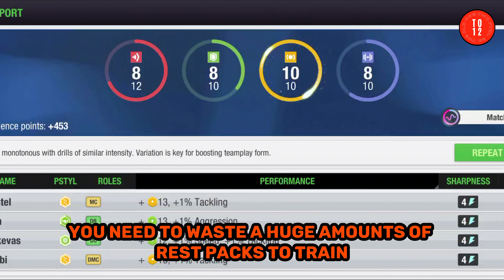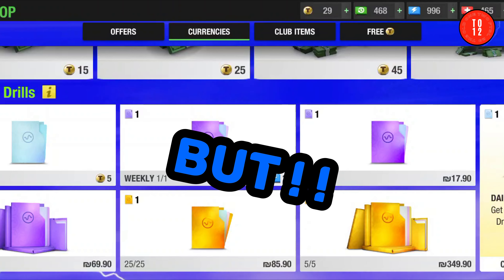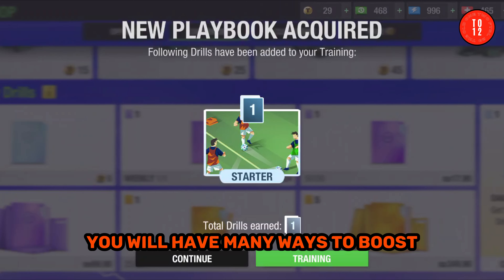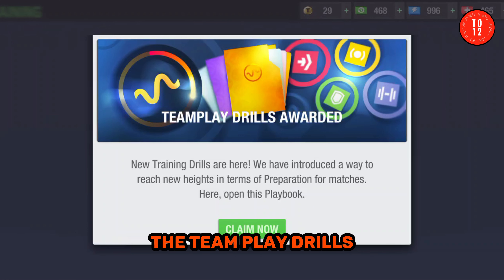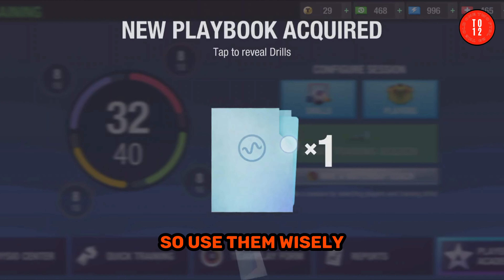It seems like you need to waste a huge amount of rest packs to train your players now. But if you claim the team play drills you get in the shop daily and buy the weekly drills as well, you will have many ways to boost your team in training quite quickly without spending a huge amount of rests. The team play drills are much more efficient than the ordinary ones, so use them wisely.